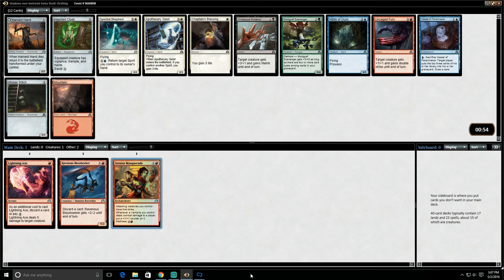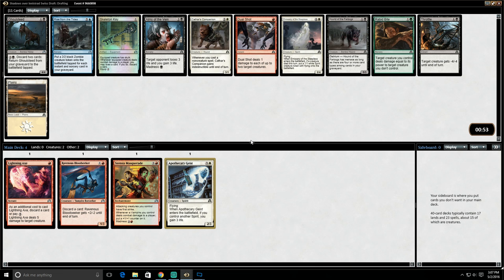Harvest Hand is okay, not really what we want in this kind of deck. Haunted Cloak I'm not really super interested in taking. We're not seeing a lot of black cards, which is somewhat unfortunate. There's a Grotesque Mutation here but it's not really what we want. Nubalis of Dusk is fine. We could take Apothecary Geist and end up in some White-Red sort of aggressive deck — obviously Stentia Masquerade is not very good in that kind of deck. We probably hedge here and take the Geist and see where that takes us.